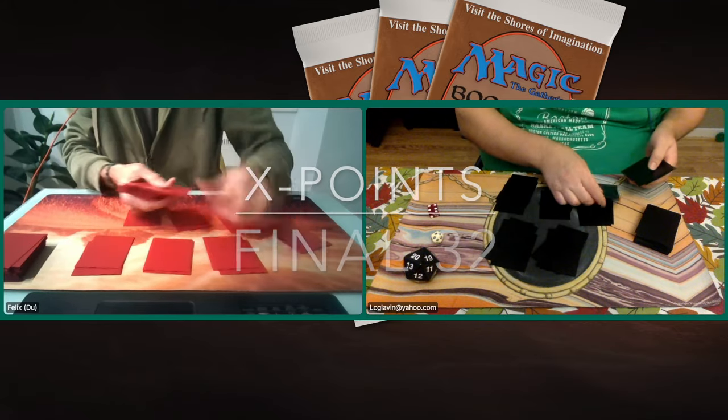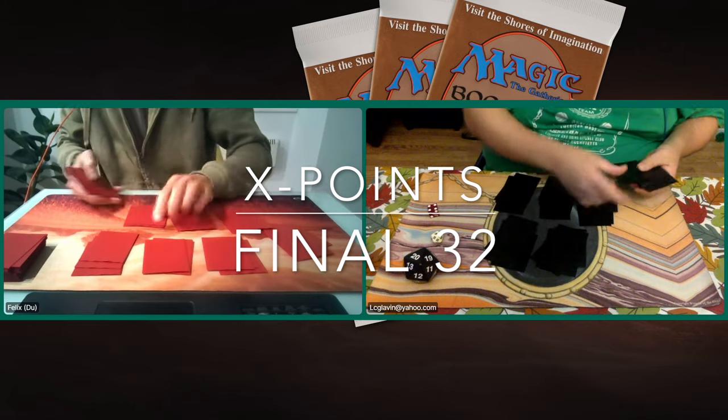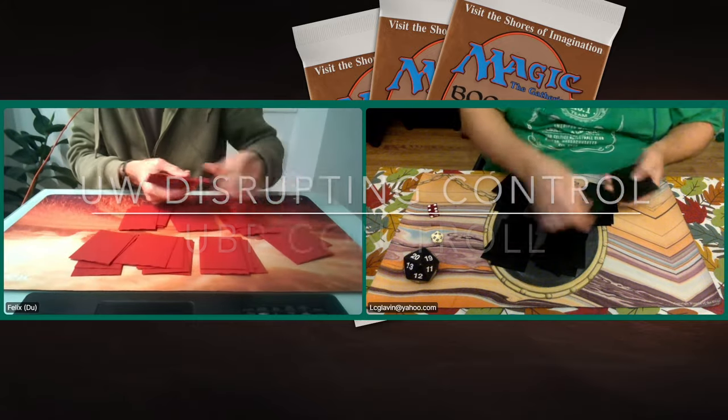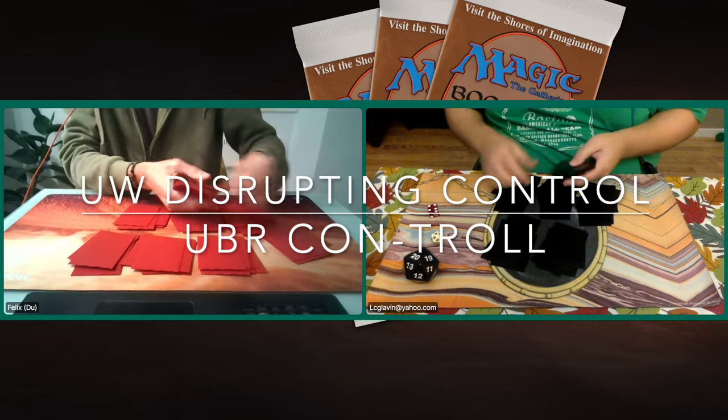This is X-Points Final 32. In that final we have Felix with a control list, a disrupting control deck. He wants to win with Millstone, which is quite nice. The rest is just blue-white control, but more about that in the deck section.